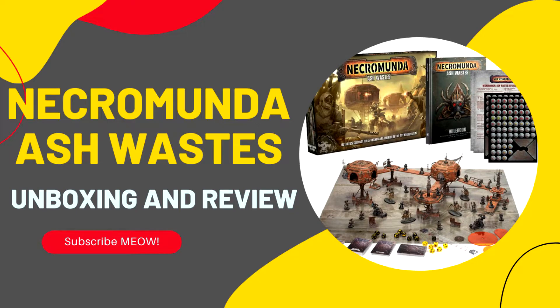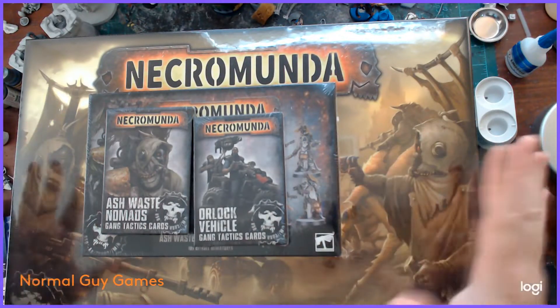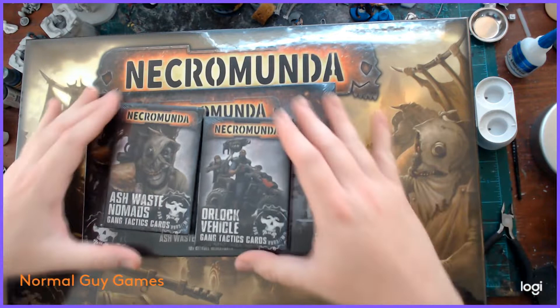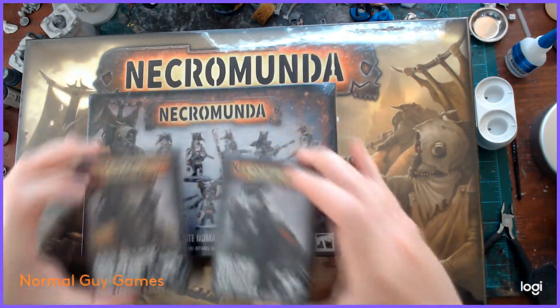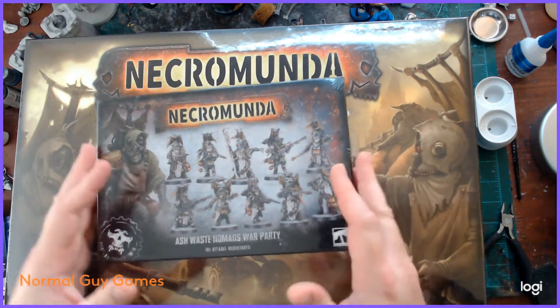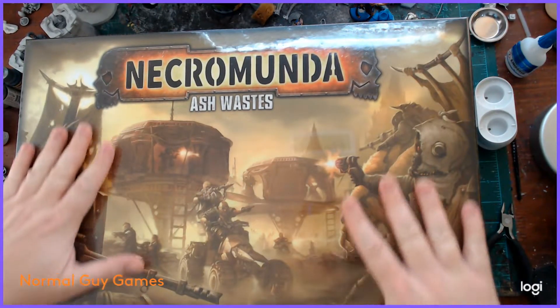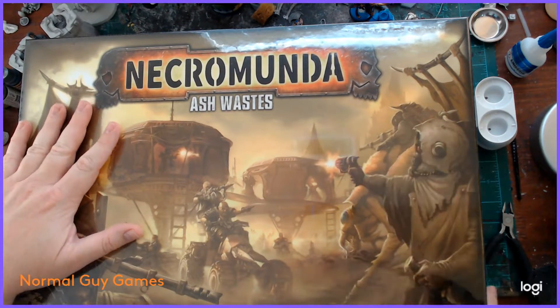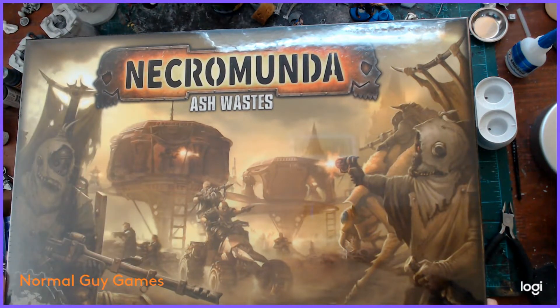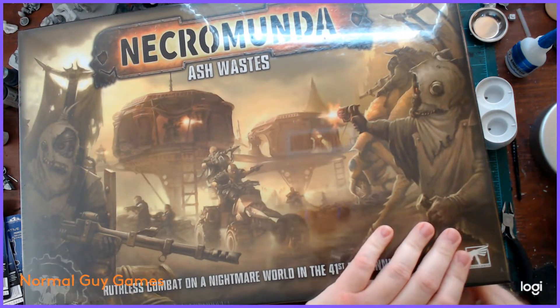This time we're going to unbox a huge amount of terrain and miniatures in the form of Necromunda Ashwaste. Here we go - a large coffin box. I've got a fairly decent haul, and because I'm a glutton for punishment, I picked up another box of the Ashwaste Nomads as well. First thing we're going to do is that sweet unboxing and plastic removal.